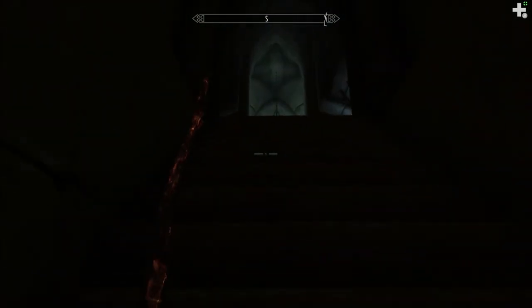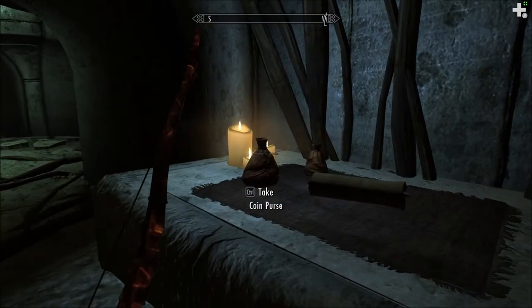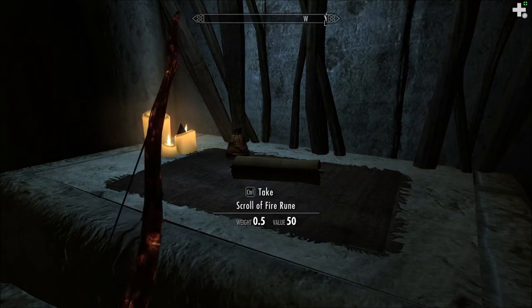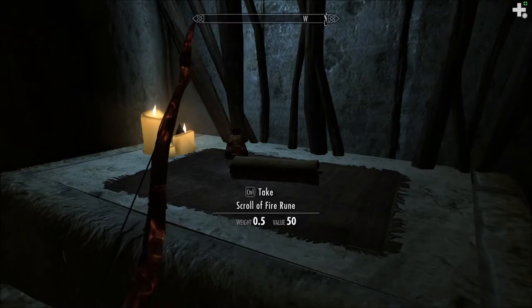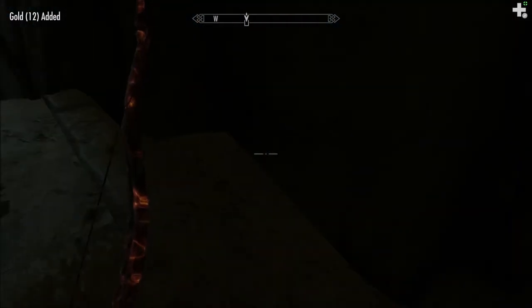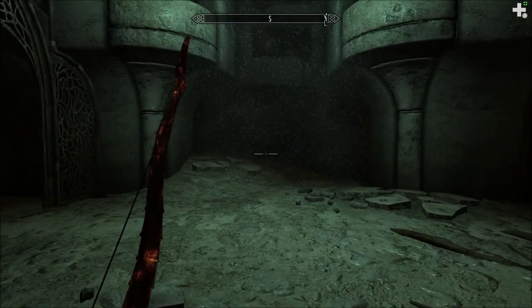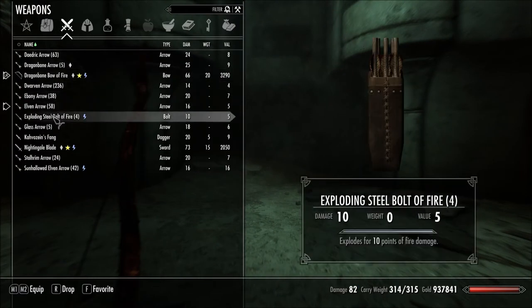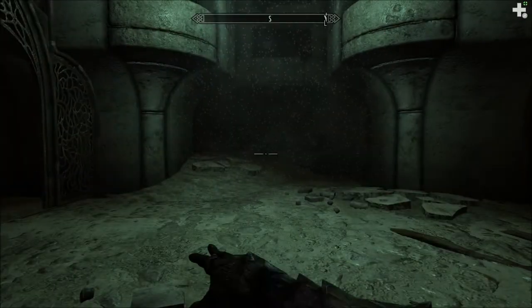Now we're going back up. A scroll of fire rune. Can I even take that without being overweight? Yeah, I guess I can. Another coin purse — I missed that one. I still have to hotkey my thing. This is all in one night, guys — the last three episodes. So that's fine.